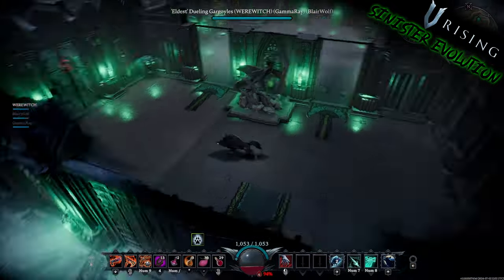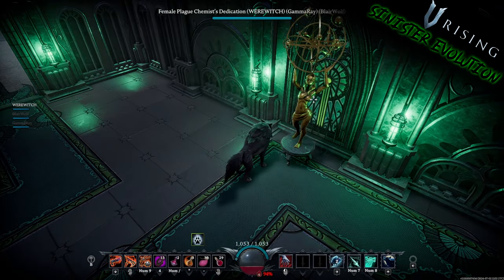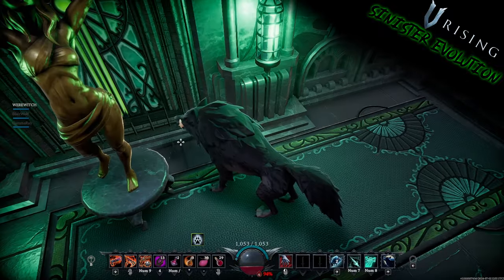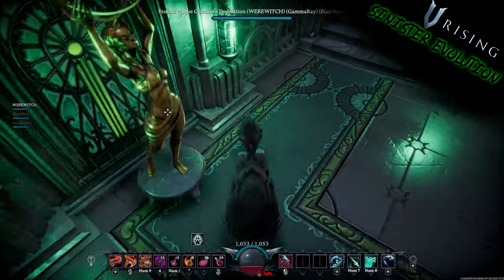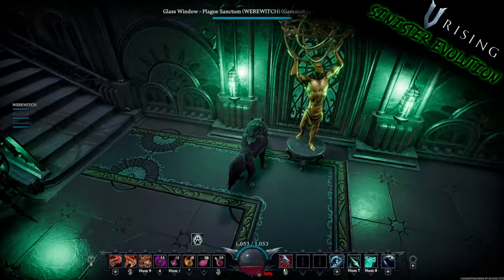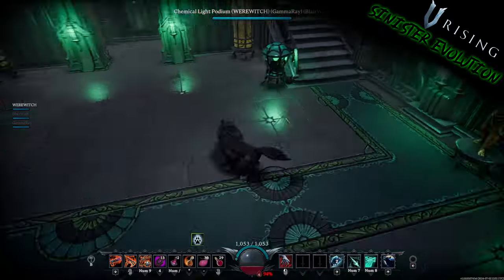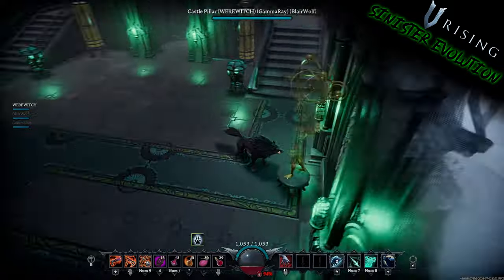Let's go over some of the cool statues that come in this pack. This is the female version of the Plague Chemist's Dedication — really cool detail. And here is the male version. They've got a really cool deco Roman style and look really good next to staircases. I wanted to make sure they were in the light so you could see the detail on these.